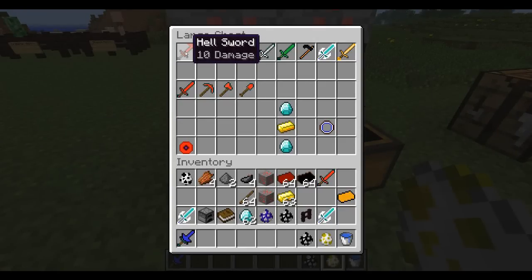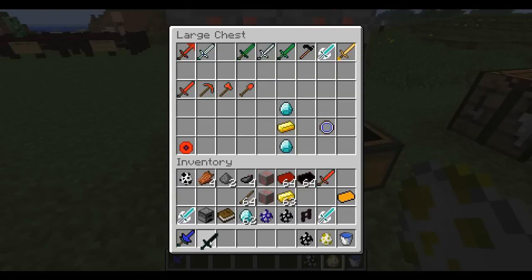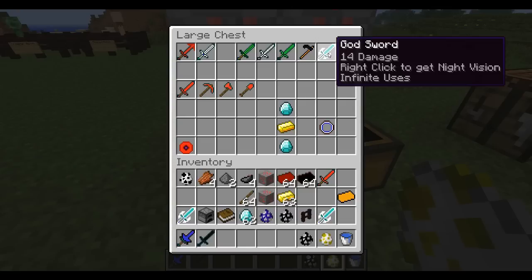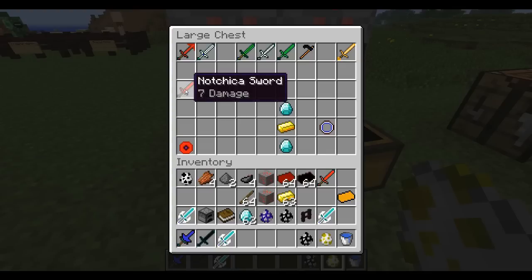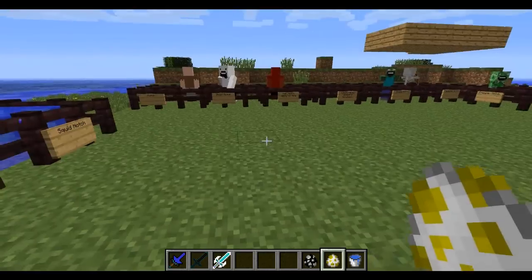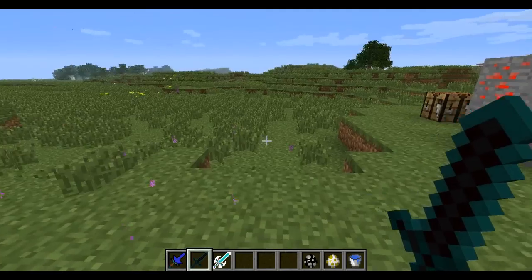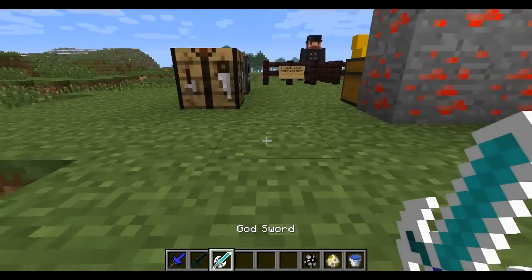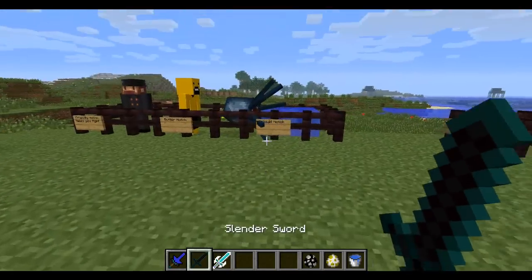Here are the new weapons. There is a Hell Sword — it does 10 damage. Ghost Sword: 6 damage. Slender Sword: 30 damage, and right-clicking it teleports you, so we'll check that out. There's Zombie Sword: 7 damage, Skeleton: 6, Creeper: 8, Wither: 18. God Sword: 14 damage and you get night vision while holding it, which is kind of cool. And there's the Butter Sword which does 7 damage. There's a full Notch tool set — a sword, pickaxe, axe, and shovel — and these ones have special effects.